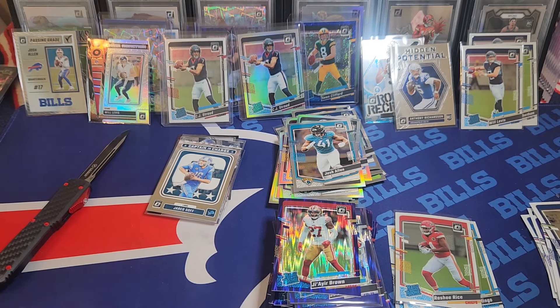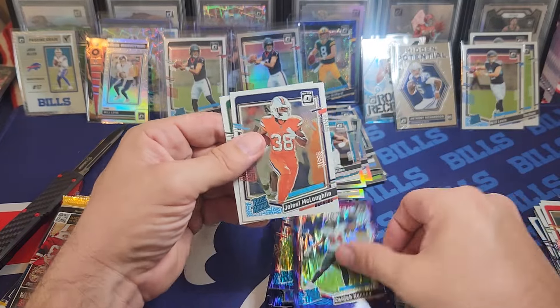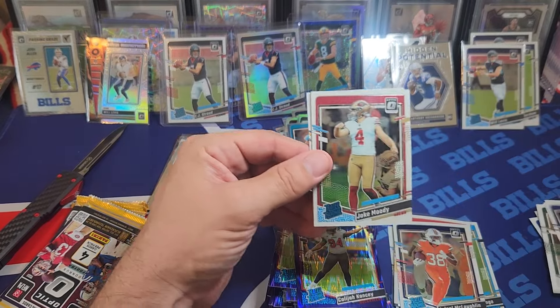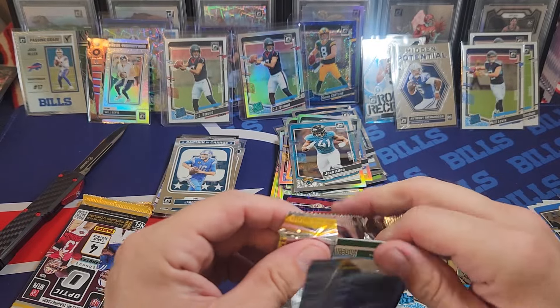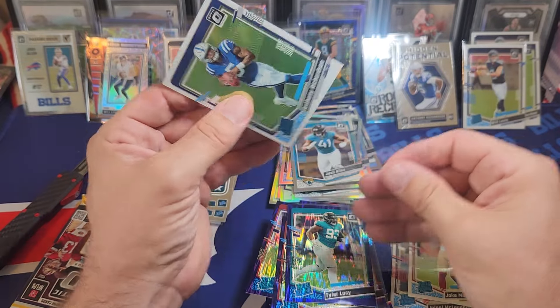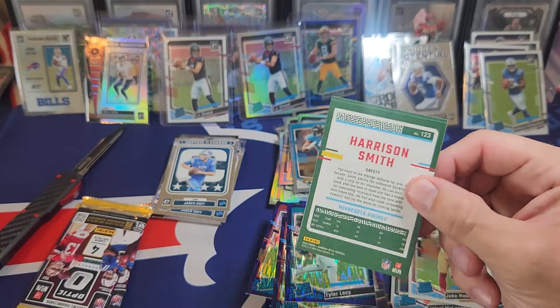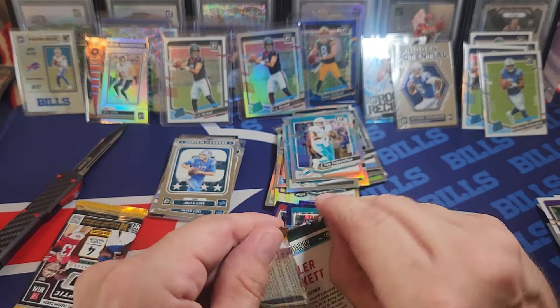Let's leave up some of the more notable rookies. Sauce on the back. I saw lasers and got a little hopeful I had a downtown, but it's another captain-in-charge Jared Goff. I honestly don't think you can pull a good auto out of a blaster — I've yet to see one. They put the low-end autos in there so they can say you can get an auto, but I don't think AR or Puka is in these things. If you've seen one, feel free to comment.